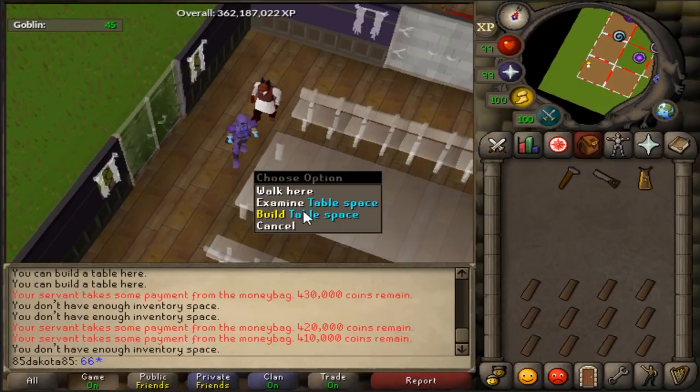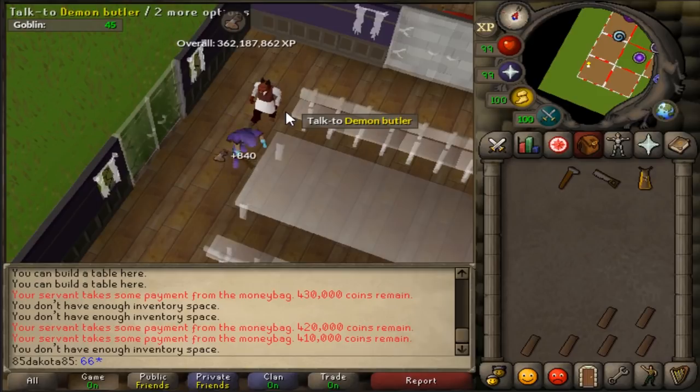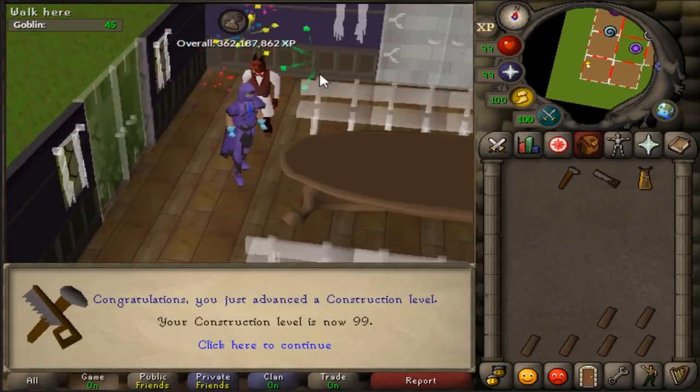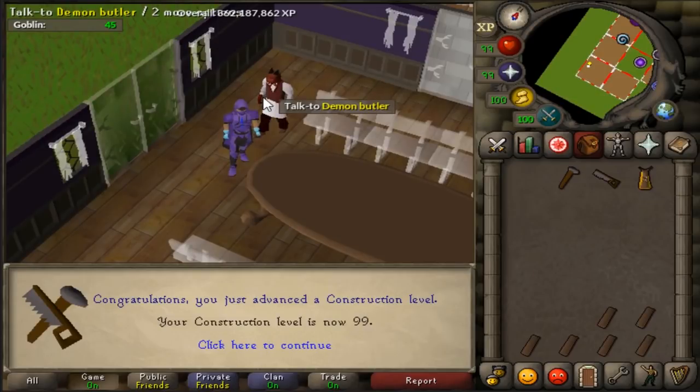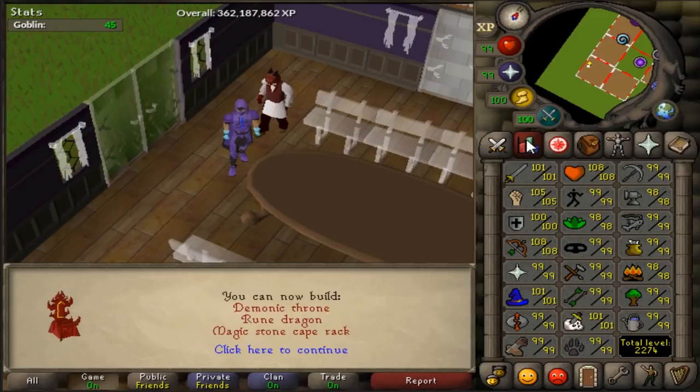Not bad. Here we go - 3, 2, 1, build it. 99 Construction, everybody! First cape of the night, we have four to go. That makes 2274 total level. Oh, I can now have 33 rooms - a Rune Dragon in my house. The biggest thing is with this cape - I know I have unlimited house tellies. But I'm not going to get the cape right now, I'm running to the Grand Exchange.